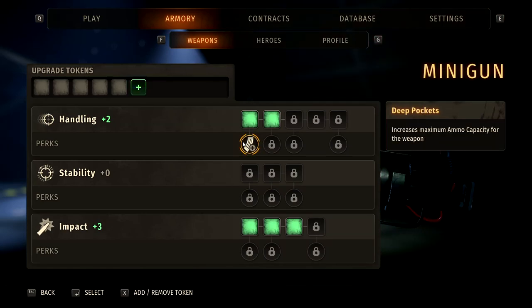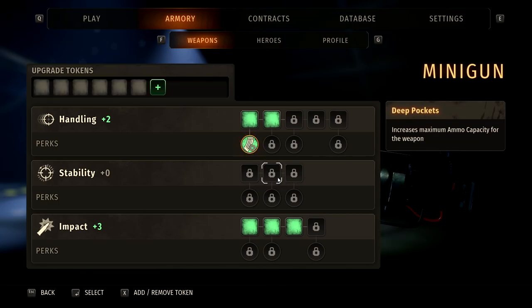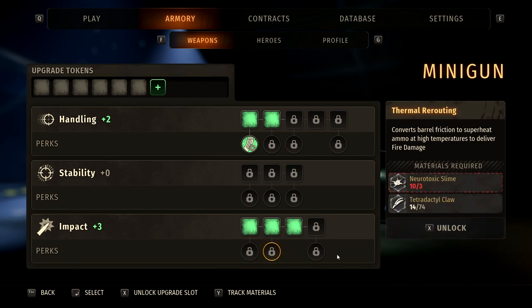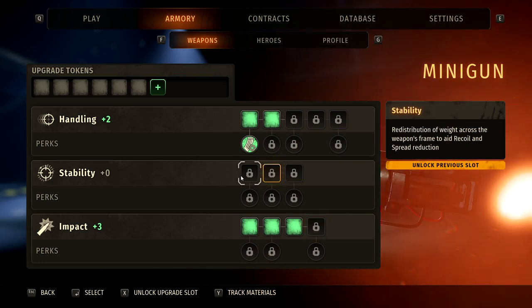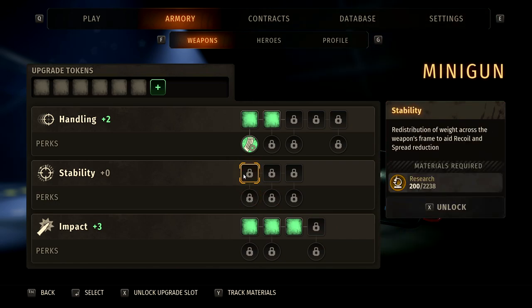Welcome to Second Extinction, a brand new early access dinosaur first-person shooting game. It's a pretty cool game and I thought I would give you a few tips on the research points because they are incredibly important in this game. I've recently just done a three and a half hour live stream and we've pretty much played everything there is to play — there's literally two missions left for us to do. I do have two other videos coming for this game, including a big boss fight and then a full review once it's launched for the public.